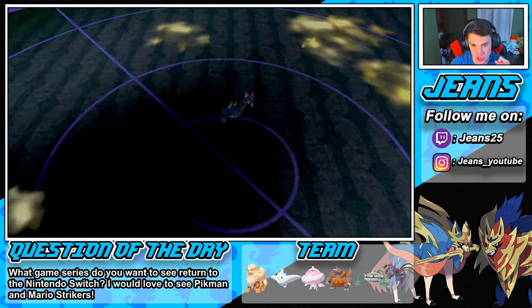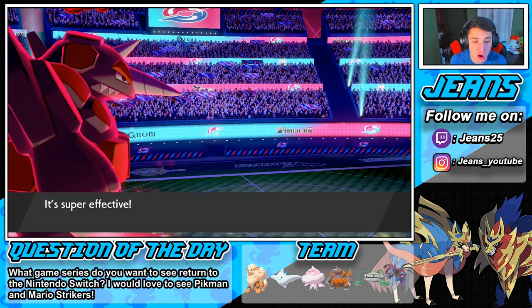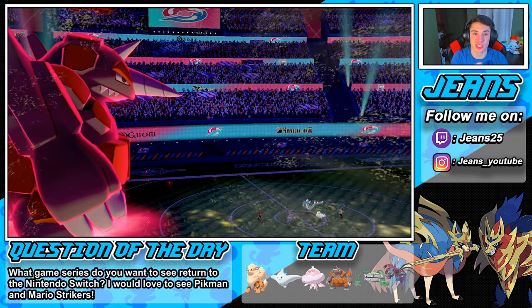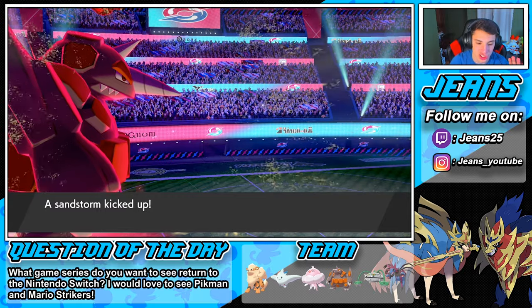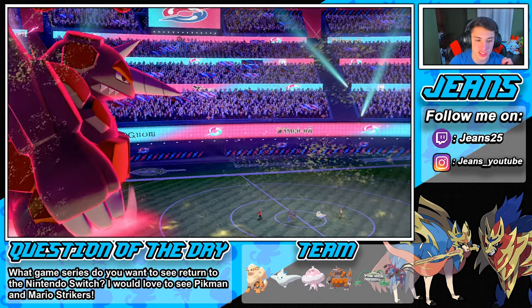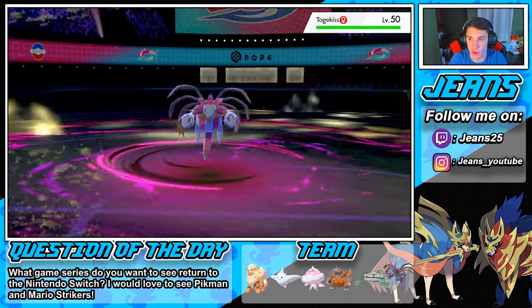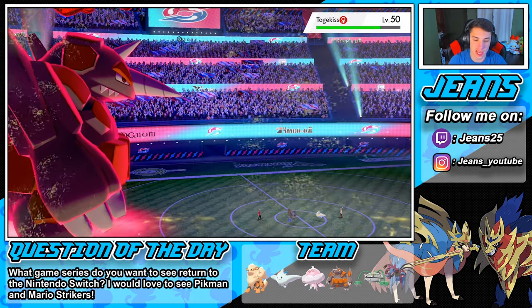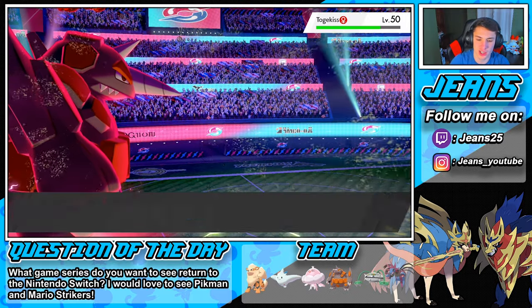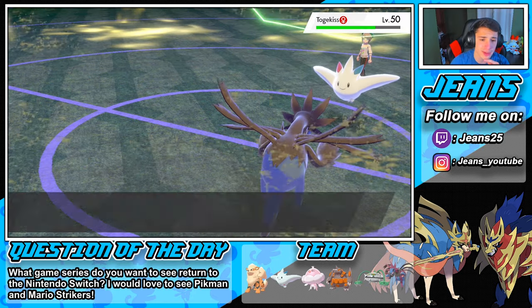See you later Togekiss, you're done! Merked! Dark Pulse pops off on the replacement Togekiss, which is nice. Then another Max Rock Fall and we just start slapping these fools. We set up nicely with Jellicent — I wish I would have used Strength Sap instead of that Giga Drain earlier. We outspeed because of Trick Room. How many turns are left? Maybe one more turn, so we gotta use it wisely.